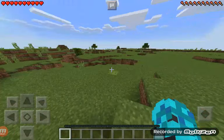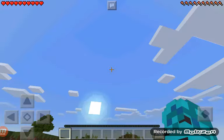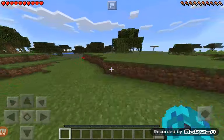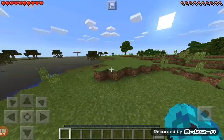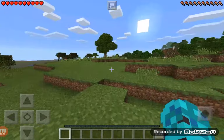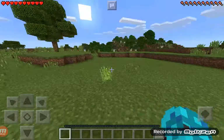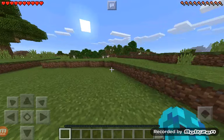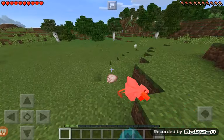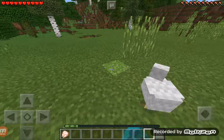Welcome to our first survival world! Today we are starting a brand new world. We spawned in a swamp bush plains biome — I'm gonna kill this chicken. There we go, get some chicken in me.